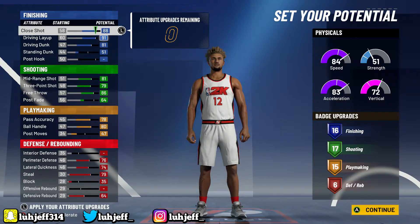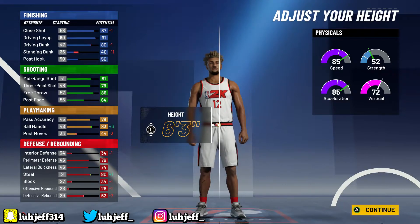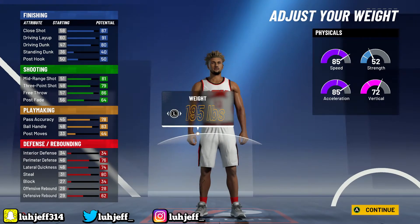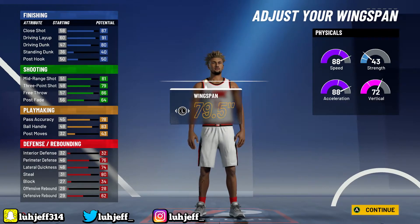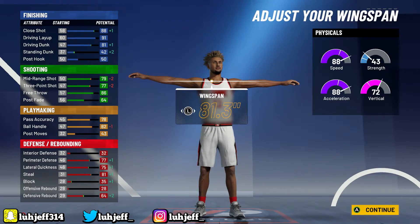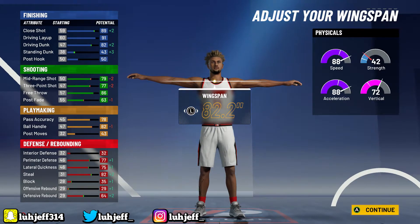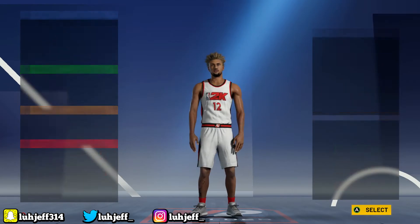This is where people mess up — going with the built body type instantly. Drop them down to six-three. This is a Derrick Rose build, gotta be six-three. Drop the weight all the way down because we want as much speed as possible on this build. For the wingspan, set it to 82.2 — as you can see, that's what gets your driving dunk to 82 without taking too much of a hit on three-pointer or ball control.